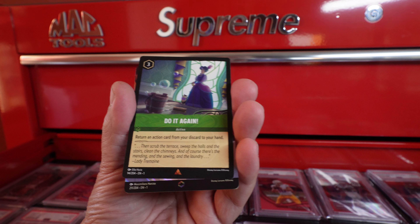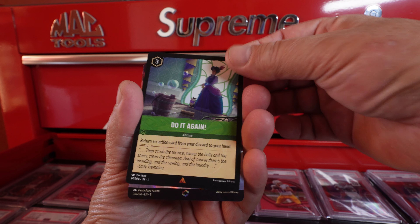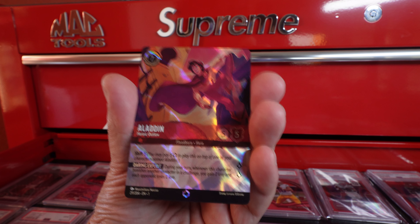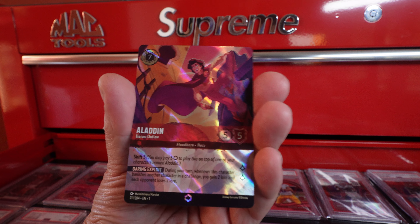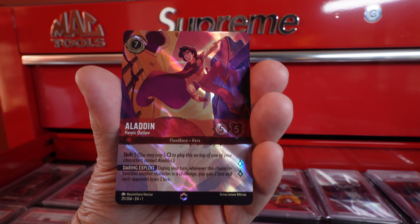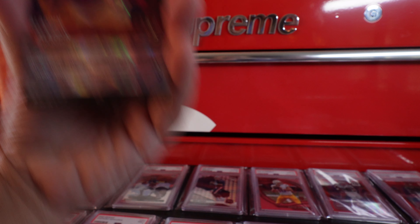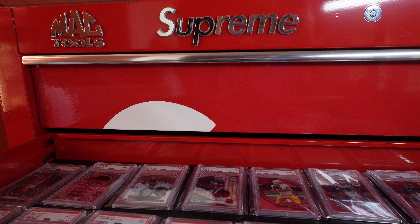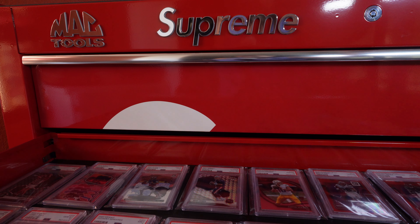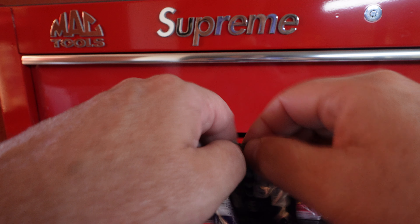Beautiful — absolutely beautiful. This is why we're doing this. Our first enchanted is Aladdin. We have an enchanted in our third pack, if I'm not mistaken, in our life of opening Disney Lorcana. Thanks for coming in — Aladdin! We're going to get this one set up on top of the Supreme Mac workstation, the throne of pillows to set such cards. We're not even halfway through, not even into our first box. That was pack three.